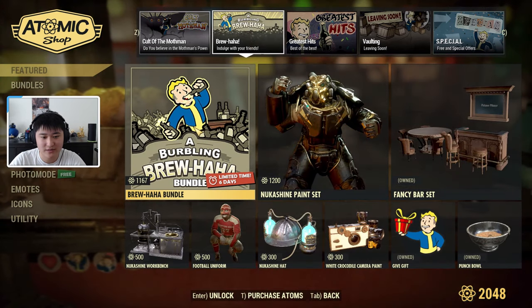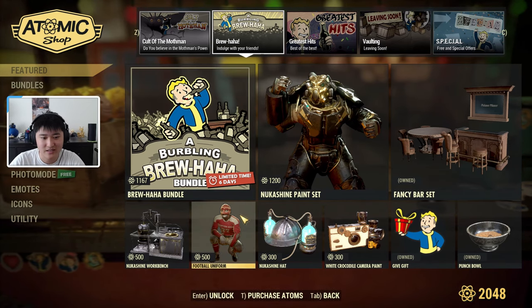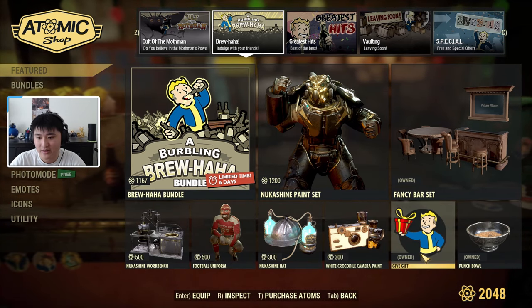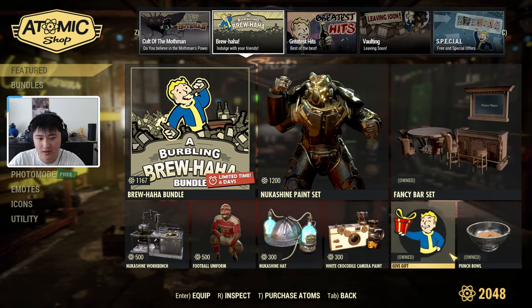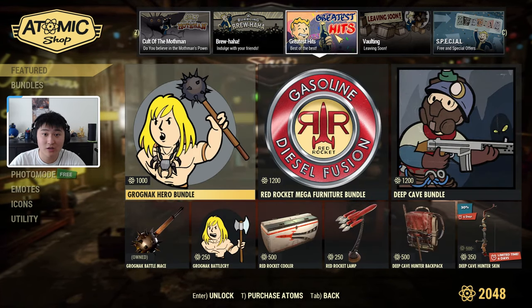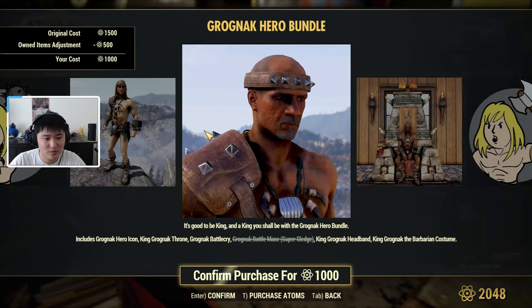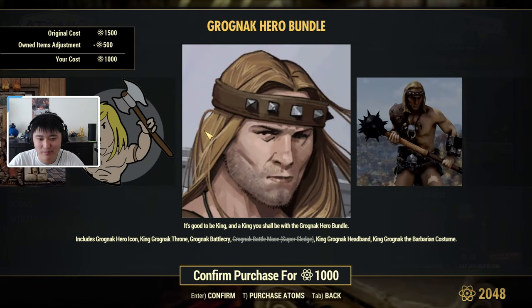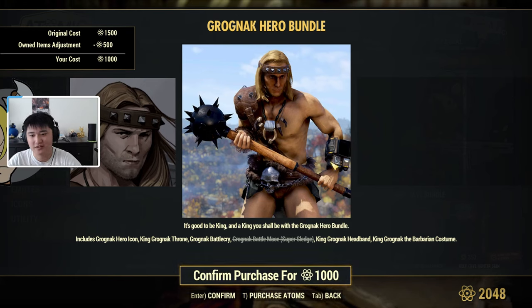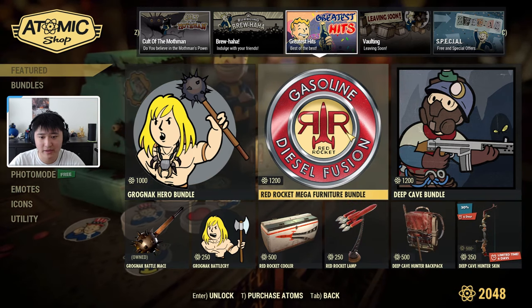Next we have the Brouhaha, which was here all last week. There is a Brouhaha bundle and everything on the side is essentially included in the bundle, except for the Give Gift and Punch Bowl, which I think are actually free. Then in the Greatest Hits we have the Gragnarok Hero bundle, which gets you an icon, a throne, a battle cry, a battle mace skin for the super sledge, a headband, and a barbarian costume. You can also get the battle cry and the mace separately.